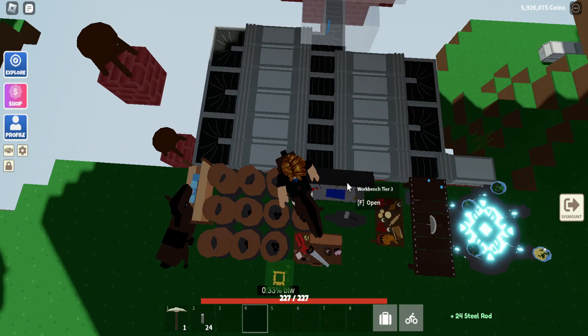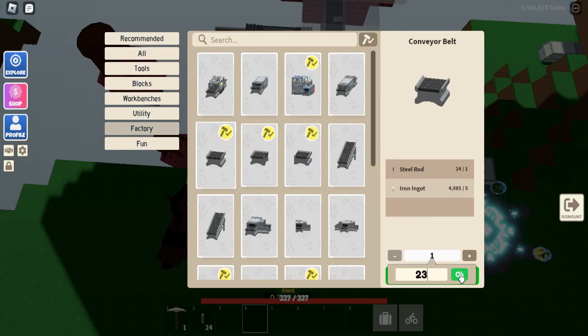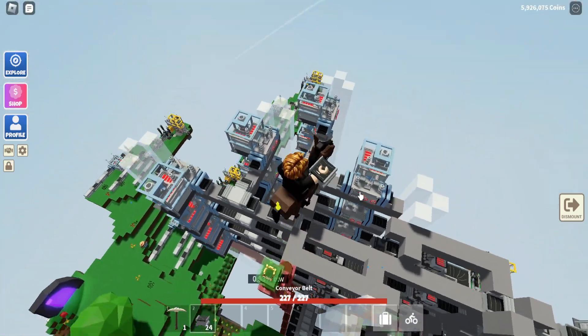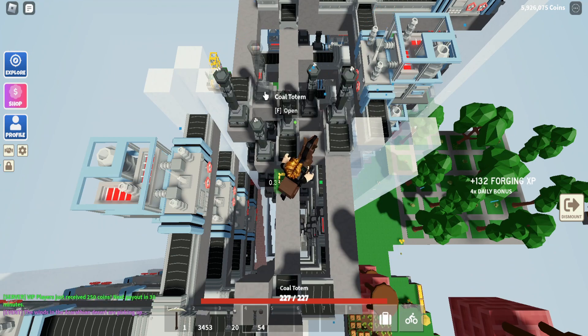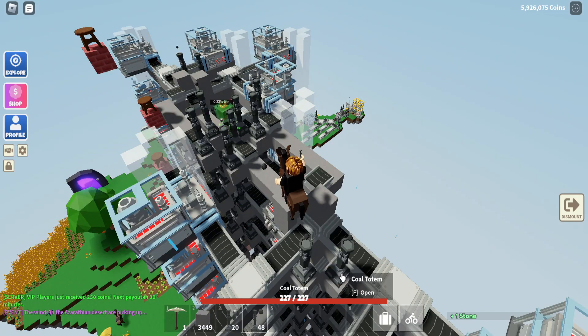I'm gonna craft 24 of these steel rods and then convert them into conveyors. I only made 23 because I already had one conveyor in my inventory. I'm going to place all the conveyors, and now I'm placing the totems — cold totems right here and same with right here.